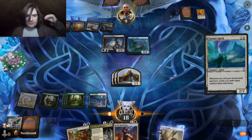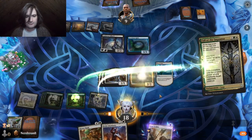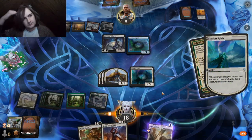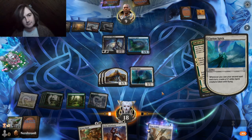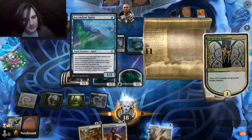Whenever you cast your second spell each turn, create a 1-1 with flying. Instant value. This is going to be a 2-3 though. And then it'll become a 4-4.